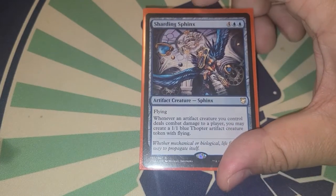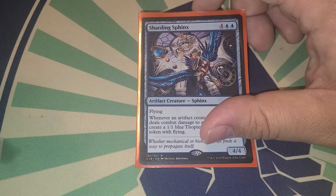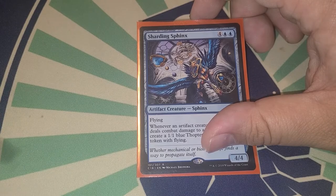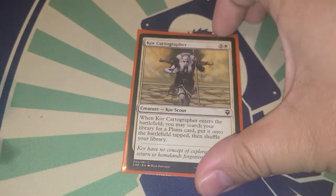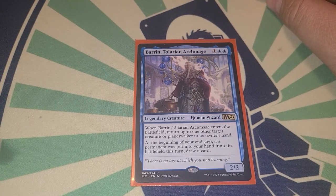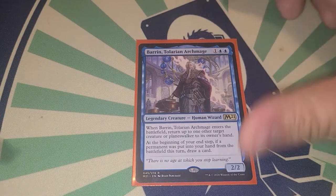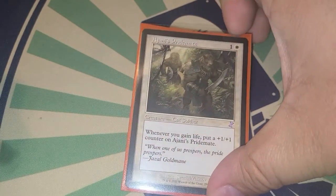Sharding Sphinx — whenever an artifact creature you control deals combat damage to a player, you may create a 1/1 blue thopter token. There are a handful of artifact creatures in the deck — Brutaclad and the artifact tokens. Kore Cartographer helps us find lands. Brago — when he enters, return another target creature or planeswalker to its owner's hand, and at the beginning of your end step, if you put a permanent into your hand from the battlefield, you get to draw a card, letting us reuse token makers.